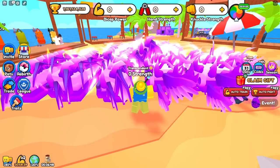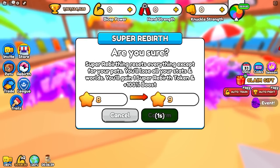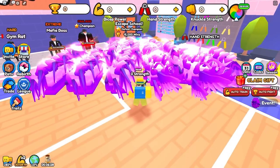So if y'all don't know what Super Rebirthing is, basically once you hit a certain rebirth level — which is the almighty rebirth level — you'll have the option to Super Rebirth. This resets all of your stats except your pets, and you gain 1 rebirth token and a 100% rebirth boost. So if you go ahead and click this, it will reset everything except your pets.